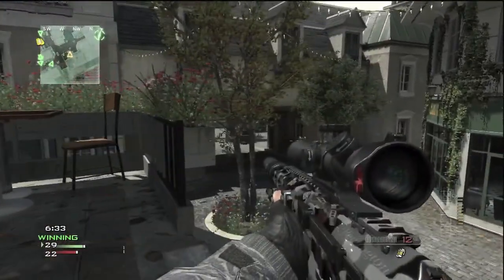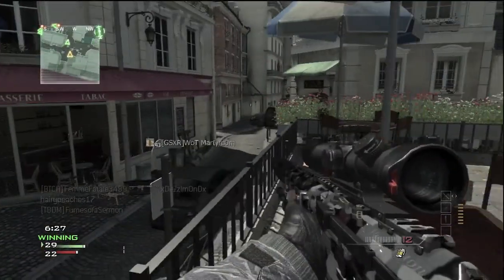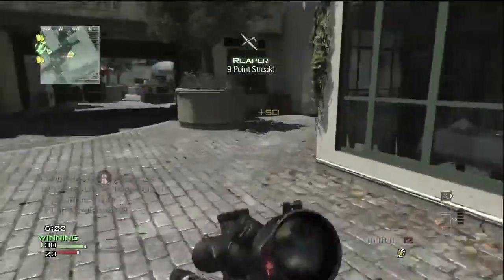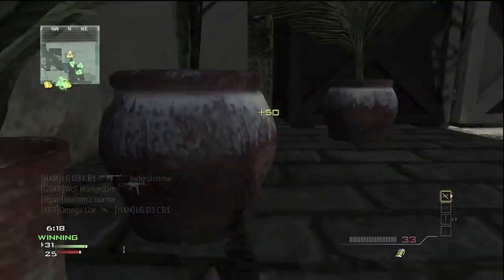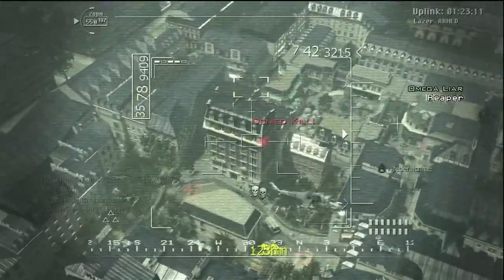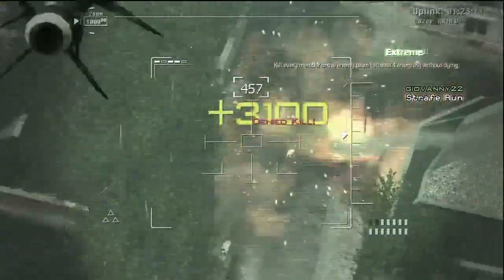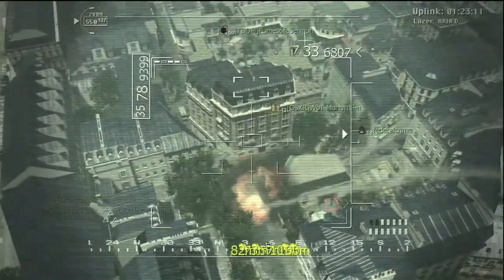Going prone actually reduces this recoil, and I'm going to make a video about prone because there's some interesting stuff about it that I think a lot of people take for granted. The RSASS can also be run with an ACOG, and this straight up turns it into an assault rifle. Maybe you've seen my clip of the RSASS where I got my collateral — there I was playing an extremely aggressive role with it. It was pretty clear I wasn't using it as a sniper rifle; I was using it as a semi-auto weapon.